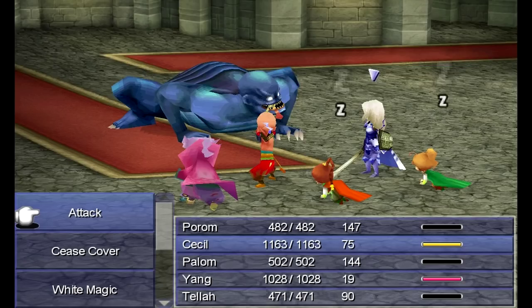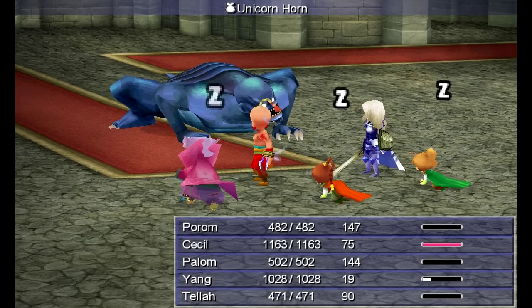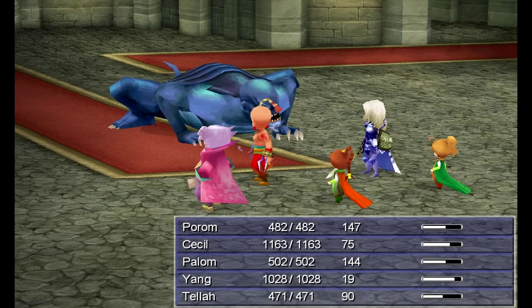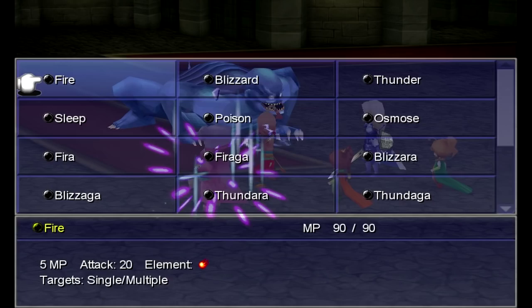One thing I did there was have Cecil cover Palom, so that way if Palom ever gets a physical attack, Cecil will cover for him and take all the damage, so Palom won't die. Because pretty much, mages are really squishy in this fight — they can get one-shot easily by Knazo's physical attack. I used a unicorn horn there to recover from sleep.